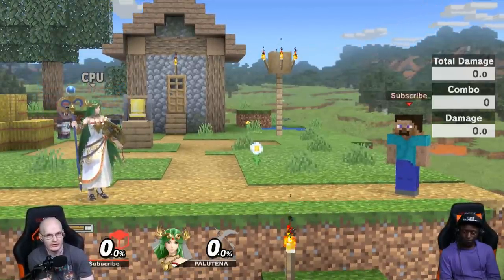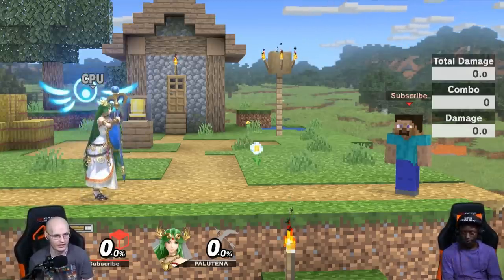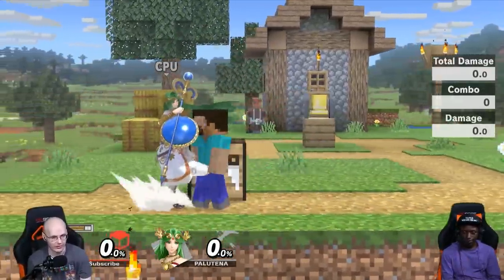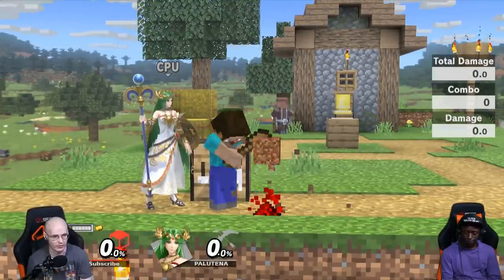Most Up-Bs just eat through it. But we tried it on Palatina and Inkling, and it was actually stopping their recovery. On certain times it's actual zero to death. And also, if I get Diamond, it's even more effective because Diamond actually offers even more hitstun.